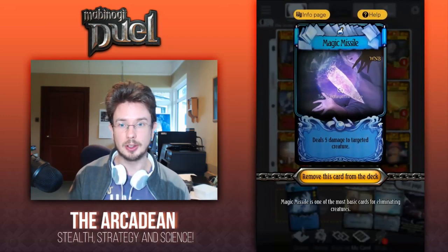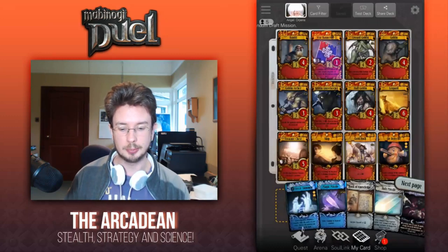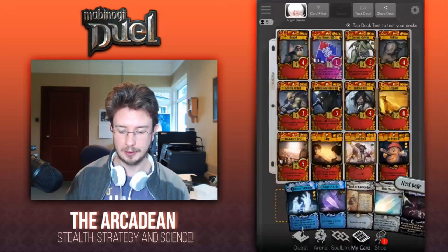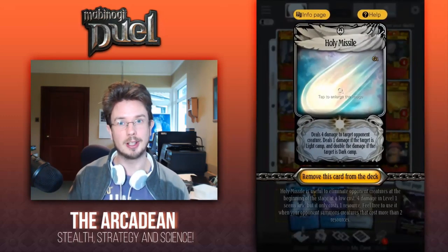Magic Missile — a one-cost removal spell. Book of Knowledge, because we really want to ramp up to level two before we start to play any of our creatures at the very least. Holy Missile — again, same as Magic Missile, a one-cost removal spell.